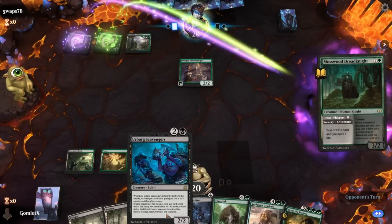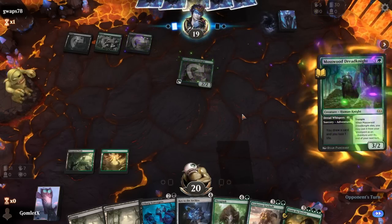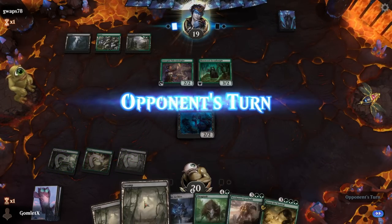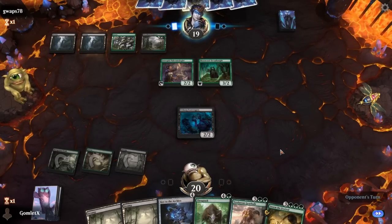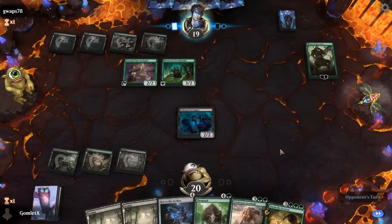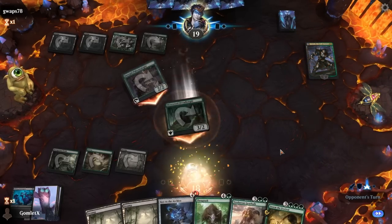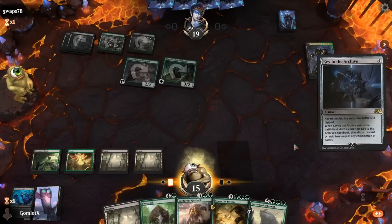Nothing great for Urborg Scavengers yet - that's a little awkward. It really is the mirror match - they've got the Dreadknight and everything. Sad Urborg Scavengers is sad. But Key to the Archives and Storm the Festival means we're going to have a big board pretty quick even on the draw. Ooh, Garruk - Garruk is so good when it clears out a 2/2. That's filthy. If the Scavengers were a 3/3, Garruk would be pretty insignificant, but wow is that Garruk a nightmare for us.